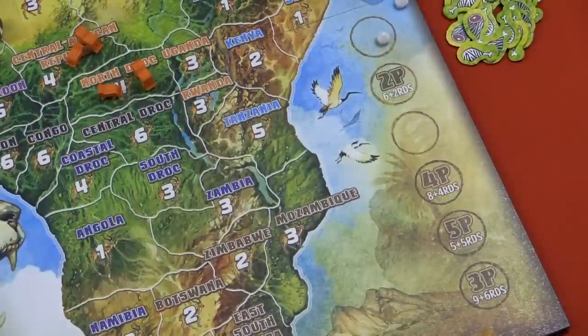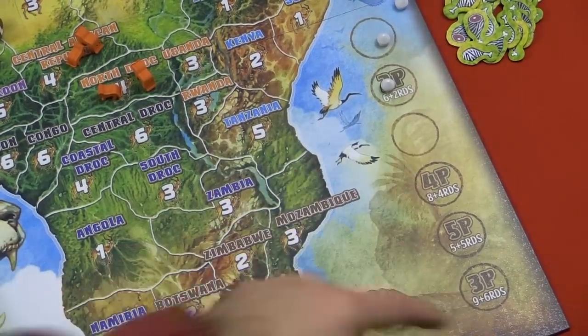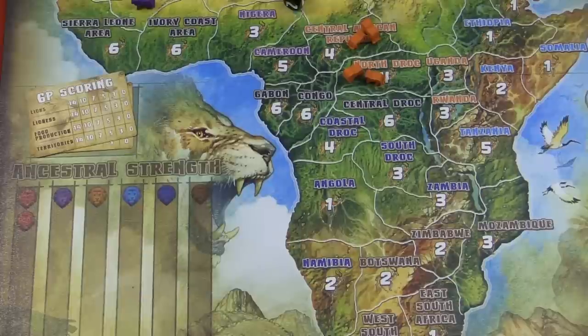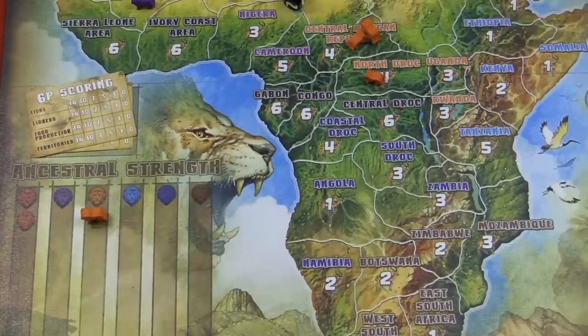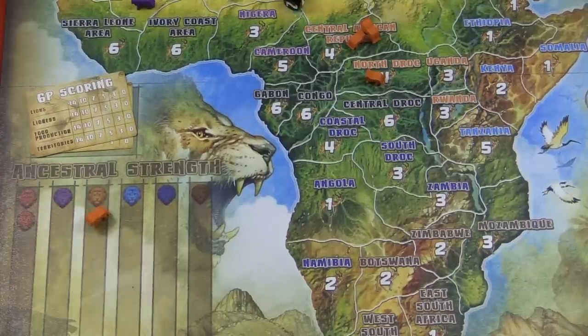Once you've placed all of the human meeples on the board for your particular player count — in a three player game you need to put down nine of these through the rounds — then you'll start taking them off the board and placing them on the game end area. Once it gets to the appropriate count, the game will be over. The next phase is ancestral strength: you can choose to remove a male lion from the board and place him in the ancestral area, which increases the strength of each of your males when it comes to attacking or roaring. All of your males will then have a value of two instead of the initial one.